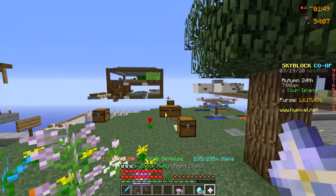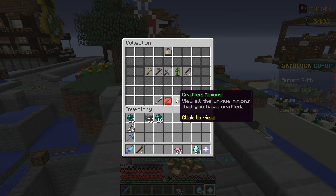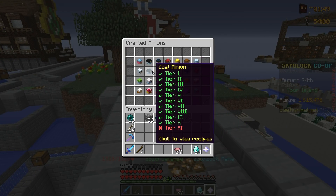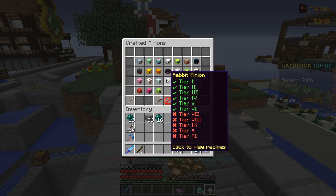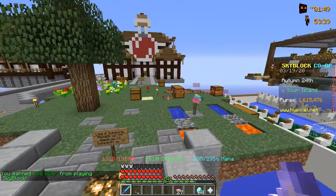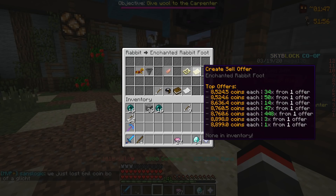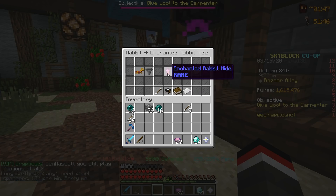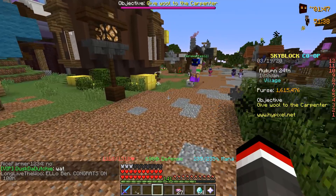I was reminiscing through our old minion crafting days where we were crafting 20 plus minions per episode. Looking at our crafted minions, we can see all the tier 11s we've crafted and some we have yet to complete. The rabbit minion stood out to me because it's only tier six and we can get that up to tier 11 fairly fast. Enchanted Rabbit Foot actually sells for a very good amount on the bazaar, and Enchanted Rabbit Hide sells for even better - almost $15,000 per item.